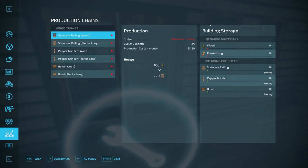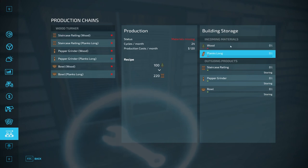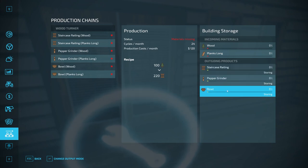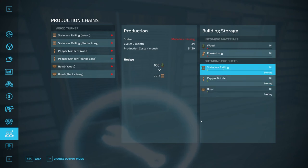Over in the incoming materials section you'll see wood and planks long — those are the two materials this facility accepts for its recipes. This shows you how many liters you currently have in storage inside the facility. For outgoing products, even though there are six recipes, there are only three outgoing products: staircase railing, pepper grinders, and bowls. This shows how many liters of each item are currently in the facility.